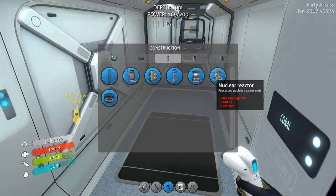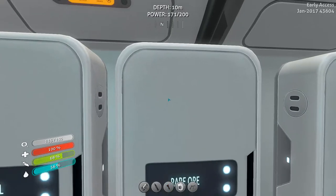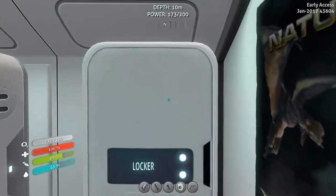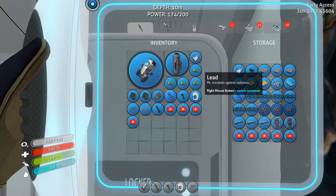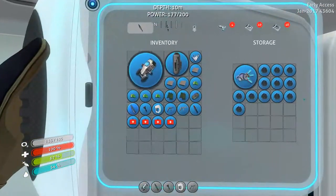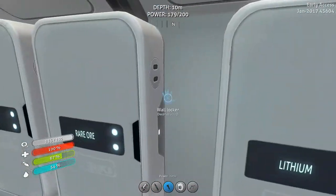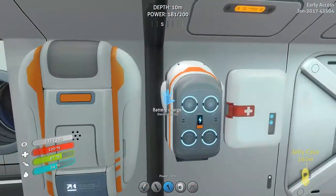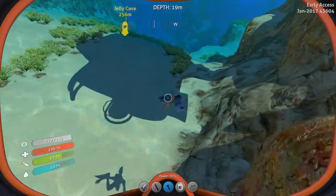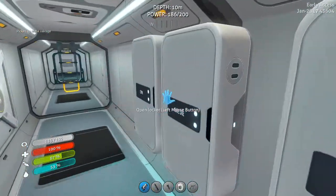So the nuclear reactor is two titanium ingots, three lead, and lubricant. Do I even have that much lead? I have none in there... I got four lead. Okay. So we've got that, we need lubricant and we need the ingots. I don't have a ton of titanium, although in a kind of cheating way - not purposely, because the game just kept crashing on me - I should have a bunch of titanium spawned around the area all over again.